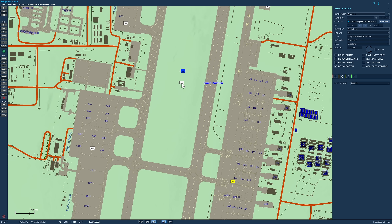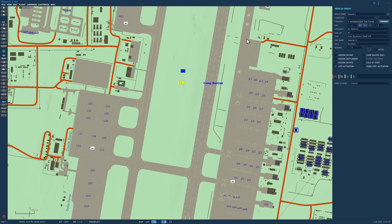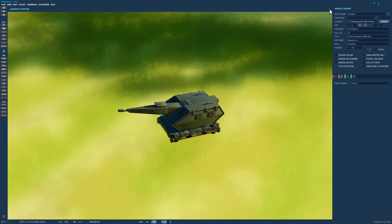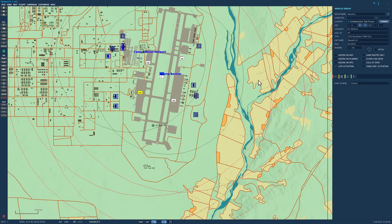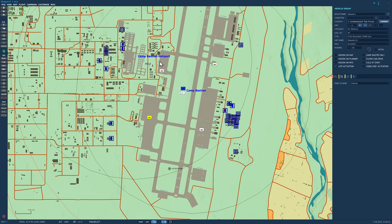In terms of our Skyguard system, we're going to have five modules. In the center, we have our search and track radar, which searches omnidirectionally for targets and data-links that information to the four gun modules split across the four quadrants. Each of those guns is going to defend its own quadrant — they can overlap if a single target comes in, and all can target it together. But in a multi-vector attack like today's, they'll each control their main quadrant.